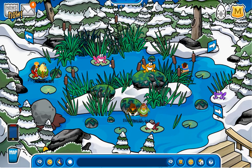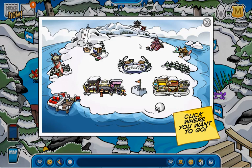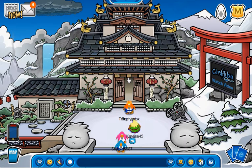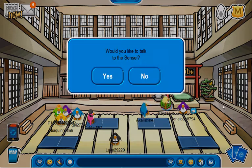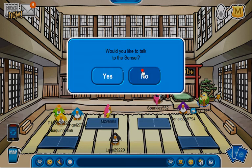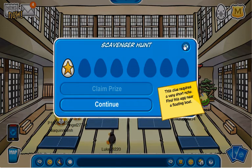Go to the dojo. You see this tree right here? Click on the tree — my sensei, you know where sensei is. Click on the tree in the middle, and you will see an egg pop out. That's the first one.